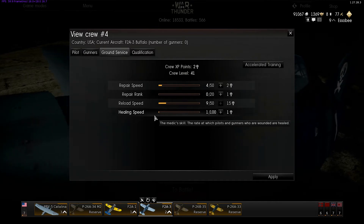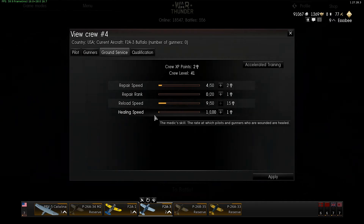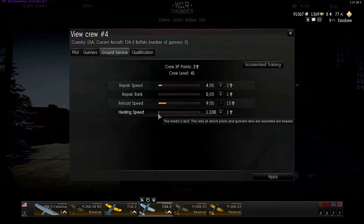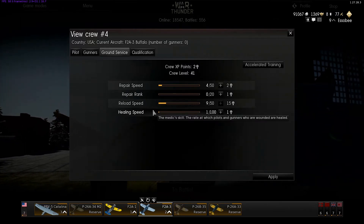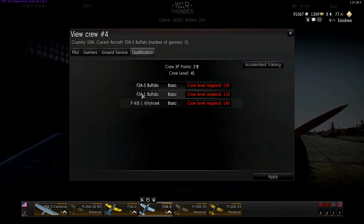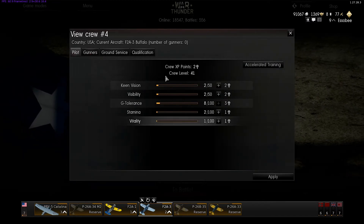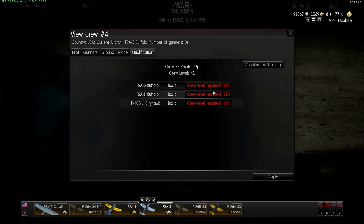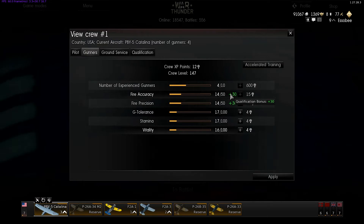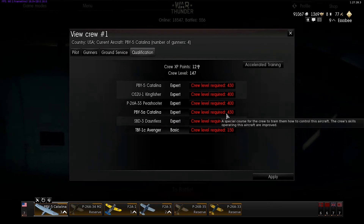Healing skill speed — I haven't seen any use for it in arcade; in other modes it might help if your crew gets hurt. Qualification is for any airplane you've trained in that slot. As soon as you hit the required crew level, you'll be able to increase that and get the bonus like you saw in the Catalina — I was getting plus 30 bonuses. The next time I can get it for the Catalina is at 430.